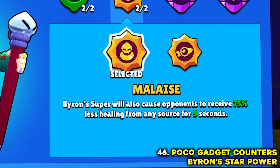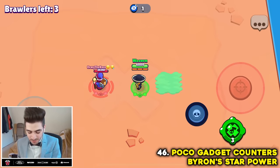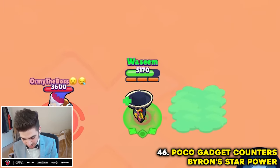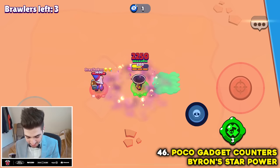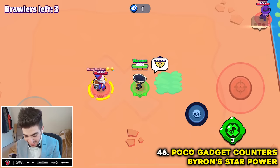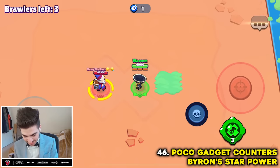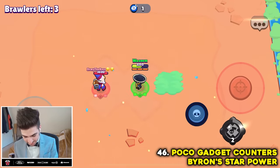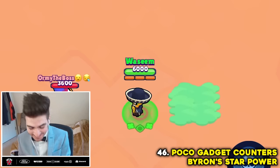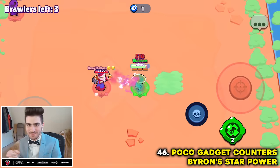Byron has a star power that makes his opponent heal less, but apparently Poco's second gadget can cancel that out. Normal damage: 2,000 health gone, healing about 1,000 plus. With Byron's super, I heal barely 300. But with Poco's second gadget — I heal 1,000. That only took two heals to get to full health. Myth confirmed.